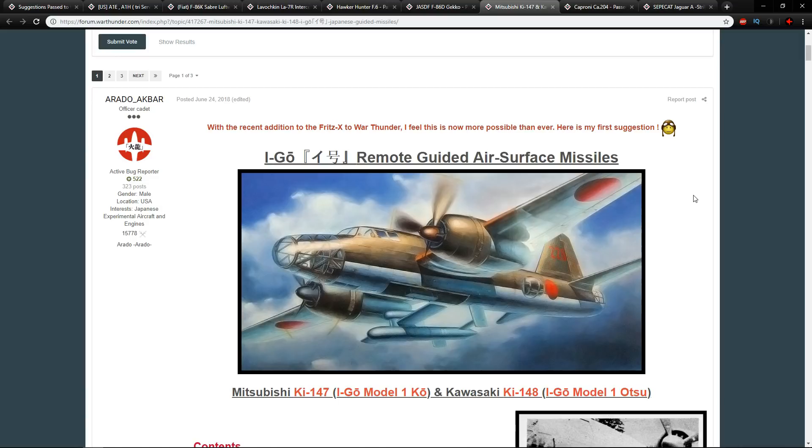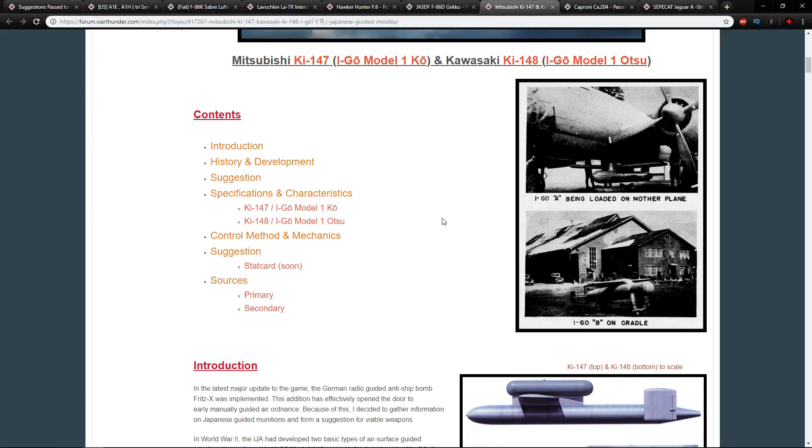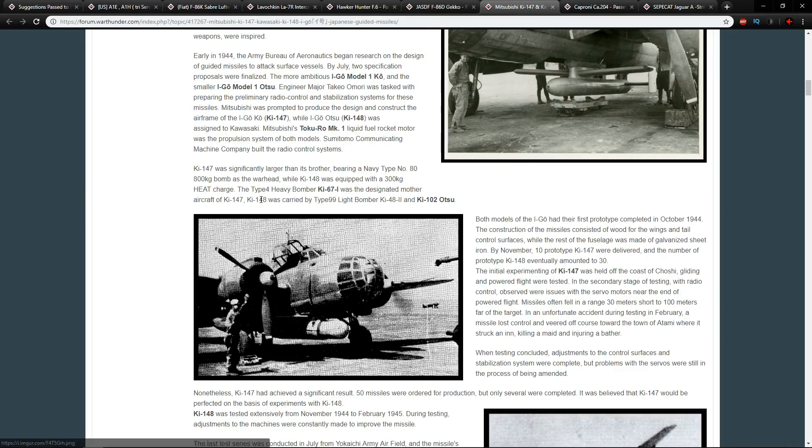The next suggestion from Arado Akbar is about very early Japanese guided missiles. There's been a lot of discussion, especially with people in Switzerland, about Japanese guided air-to-surface missiles developed during World War II. This suggestion covers the Ki-147 and Ki-148. I have to preface this as I do with all Japanese super-tech that was supposedly created during the war.